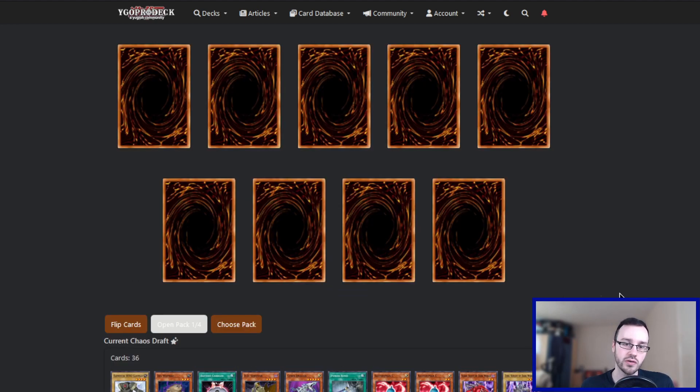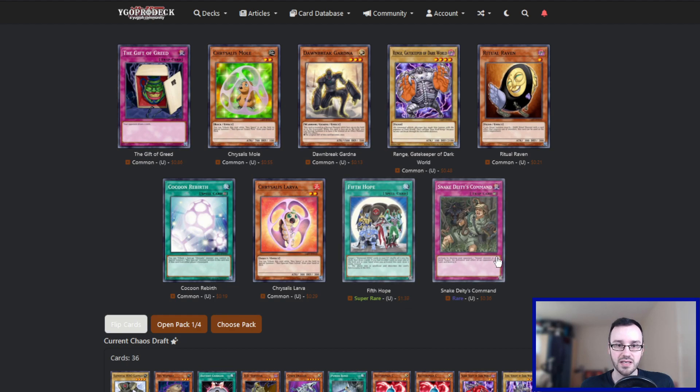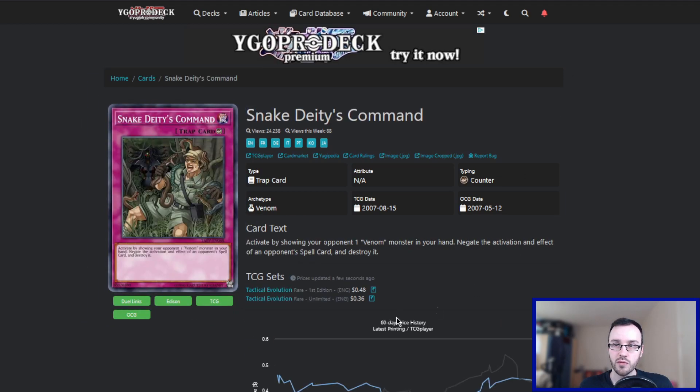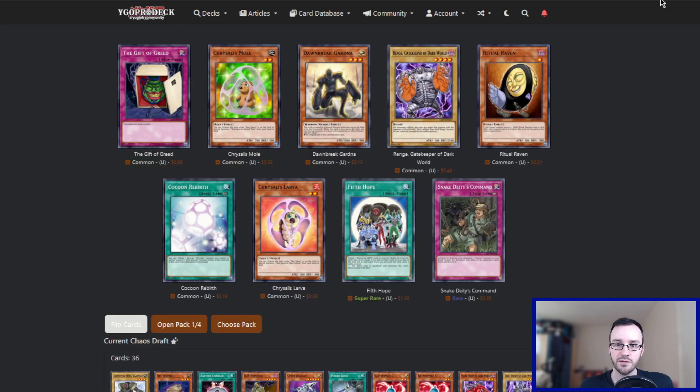Tactical Evolution — let's see if we can pull ourselves a Rainbow Dragon. Fifth Hope and Snake Deity's Command. Probably one of these two is going to be the pick. Fifth Hope: target five Elemental Hero cards in the Grave, shuffle them into the deck, then draw two cards — that's actually pretty good. Snake Deity: reveal a Venom monster from your hand, negate the activation and effect, then destroy a spell card. It has to be specifically a Venom monster. I'm not really feeling the Venom stuff. I think we're going to take Fifth Hope.